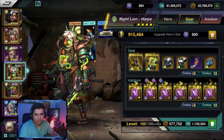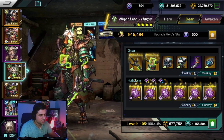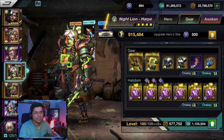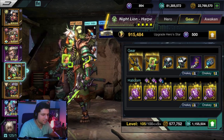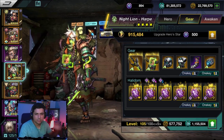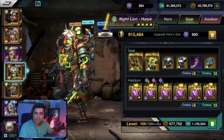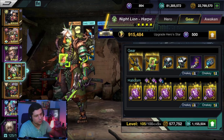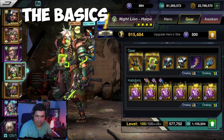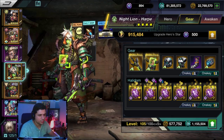First things first — this is an introduction slash semi-beginner mid-game guide. This isn't an in-depth guide by any means, and it's not a late game guide, but just something you guys can kind of follow as a guideline to which halidomes you actually use on your characters. So the basics: halidomes are pretty much like another gear set beneath your champion.